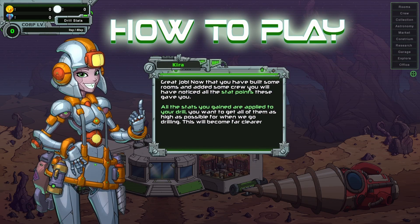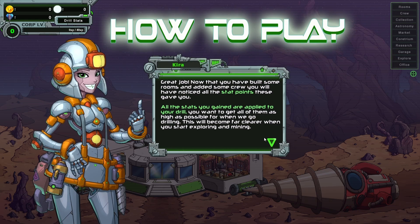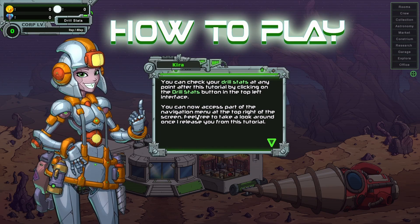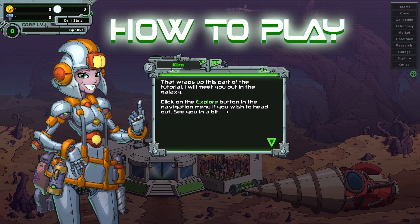Now that you have built some rooms and added some crew, you will have noticed all the stat points these gave you. All these stats are applied to your drill — you will want to get all of them as high as possible for when we go drilling. This will become far clearer when we start exploring and mining. You can check your drill stats at any time by clicking on the drill stats button in the top left interface. You can now access part of the navigation menu at the top right. Click on the explore button if you want to head out.